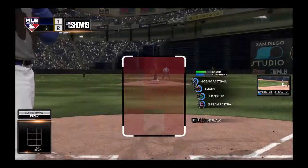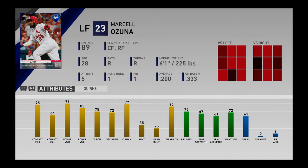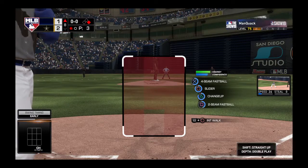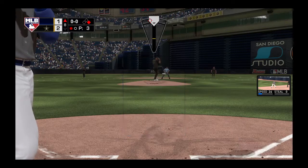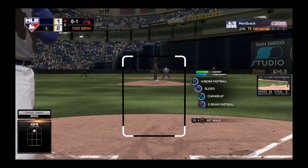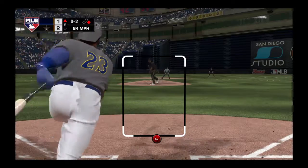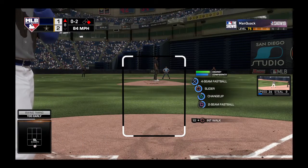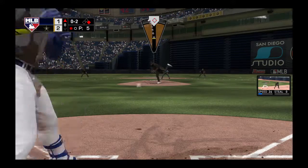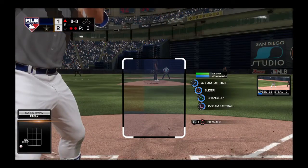Marcelo Zuna comes on to pinch hit in a big spot. Marco O'Gina. Here you are — first pitch fastball, swung on and missed, 0-1. Oh, and it looks like a visit to the video room may be in order after that hack — it's 0-2 now. And it's up in time, but it's strike three. And they're at two down.